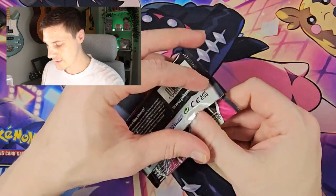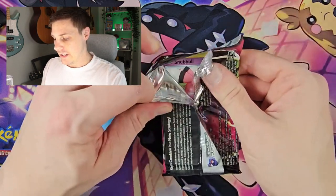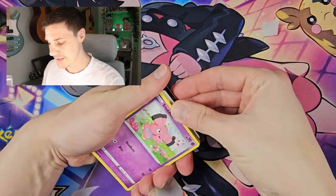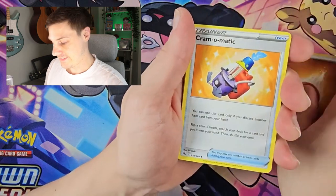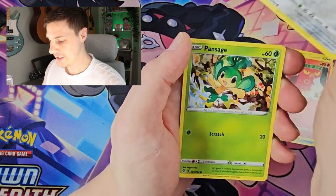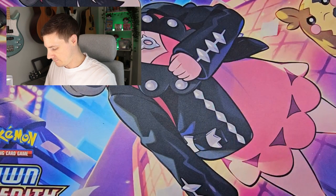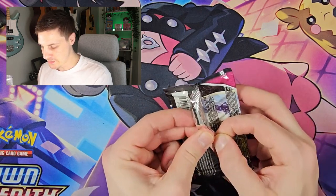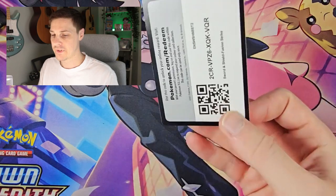Moving on to Gengar. This display box I had was already open — I think I used it for photos or something, so I'd always planned to open it at some point and use it on video. That's why it was open at the start. Snowbolt, Geodude, Sizzlepeed, Flefki, Hansage, Jigglypuff and an Oricorio. More of the Fusion Strike I'm used to — not getting a whole lot. I do struggle with the older Sword and Shield sets.